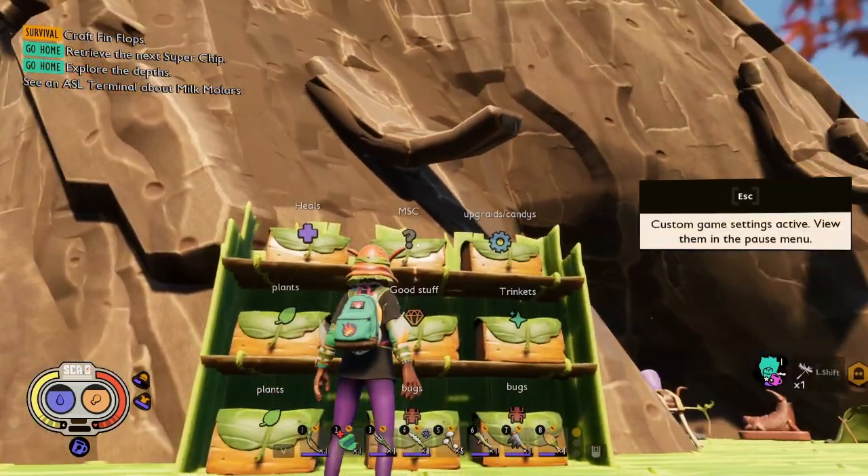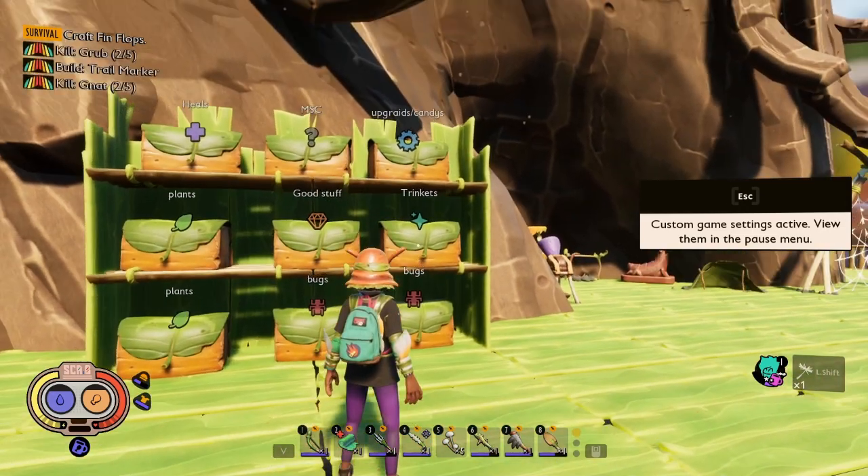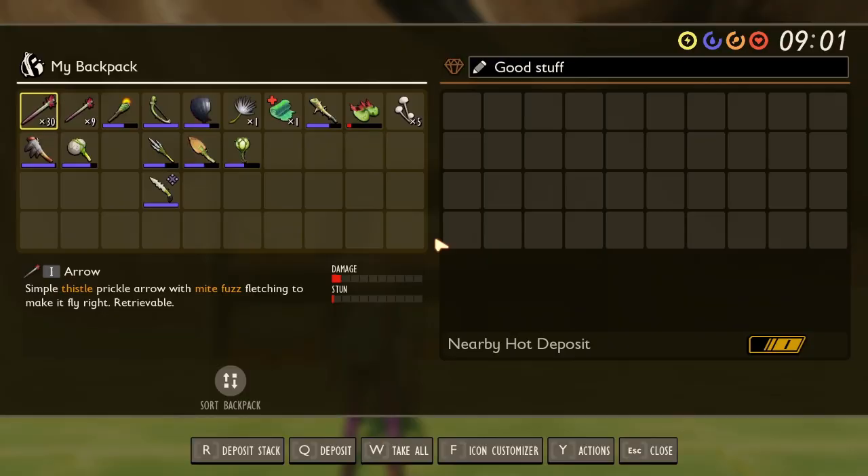We got plants, healing, miscellaneous, upgrades, trinkets, bug stuff, and good stuff.